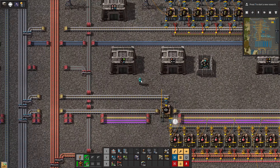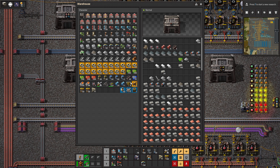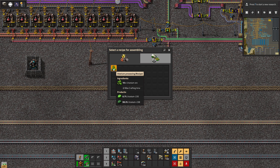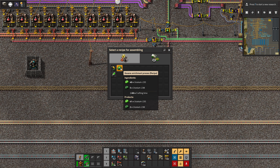Another thing we're going to need is the centrifuge — I might make a bunch of those because we're probably going to need a bunch. This requires a bit of iron. Let's go get some gears. We'll do four of them. So this is the centrifuge — this is basically what processes and makes your uranium. You've got uranium ore coming in here, and it has a 0.7% chance to create uranium-235 and a 99.3% chance to make uranium-238.